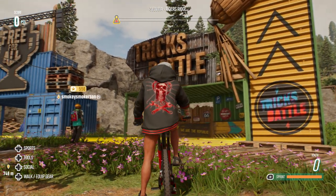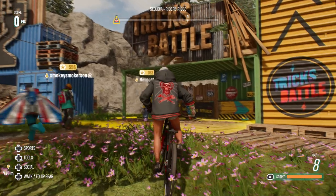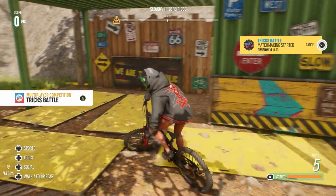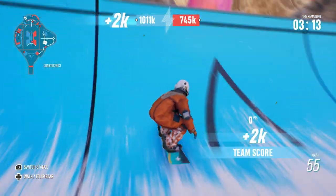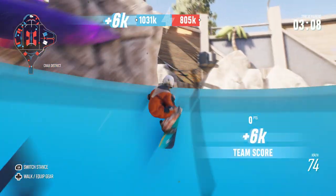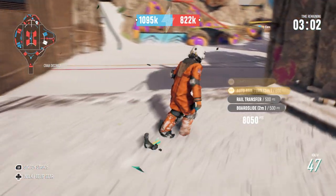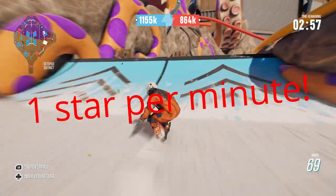Head to the hub area and enter the trick attack mode. This is an online event where you're facing off against other players in a bid to score the highest points total. Points are accumulated across the entire team, and whichever team has the most points by the end of the five-minute match wins. What we're after here is stars, and it just so happens that online trick attack matches are the best place to make them, as you get five stars for each match — that's five stars whether you win or lose, so you don't even need to be that good.